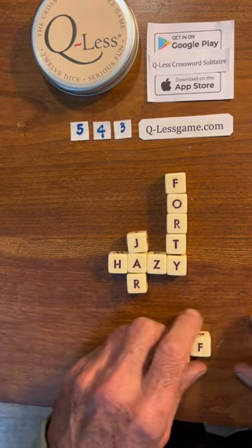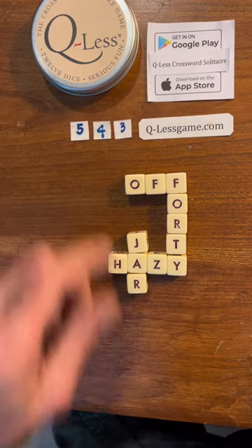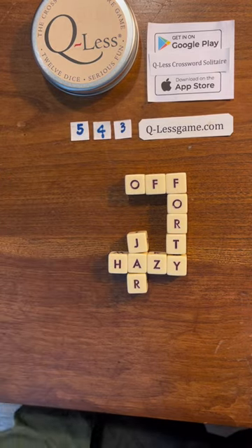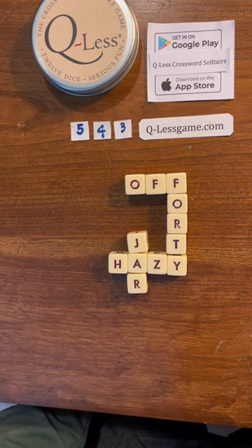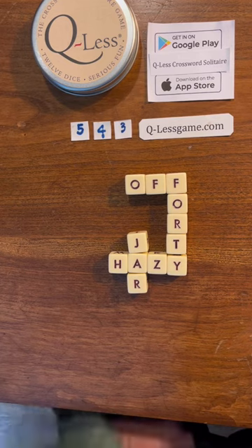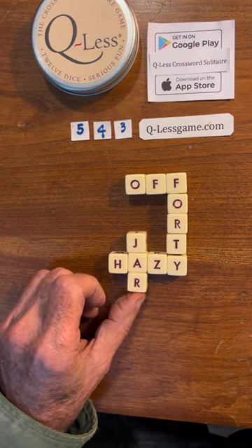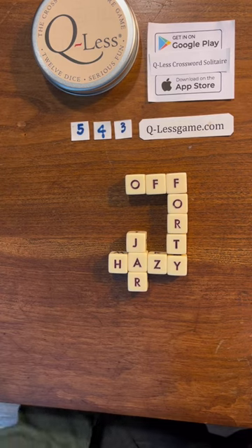Look at that — Hazy, 40, 40, jar, and off. Words like O-F-F, it takes a little while sometimes to see those. They're just these little words that our brain tends not to go to when we're playing a game like this. We tend to go to nouns and stuff, but they can make all the difference.